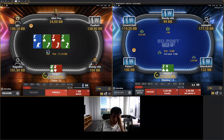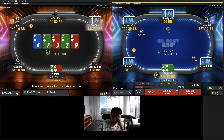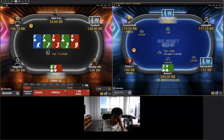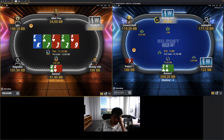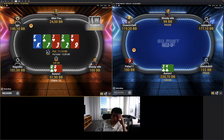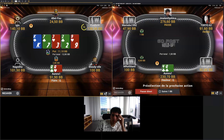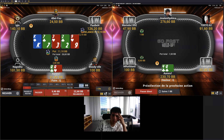For example, here in this spot I wanted to call King-Queen because there is a lot of room for second-barrel bluffs. But I just don't need to do this to beat 10NL. So I just advise you to play a bit tighter against aggression and just follow the line, actually. This will be one of the most important pieces of advice.